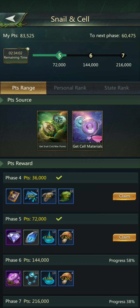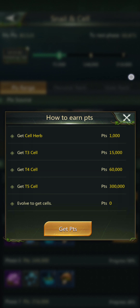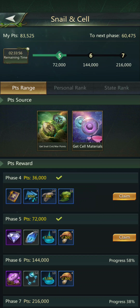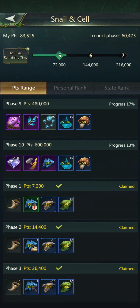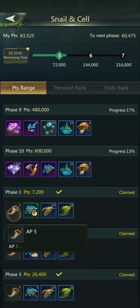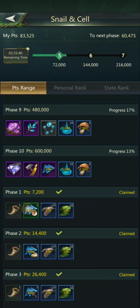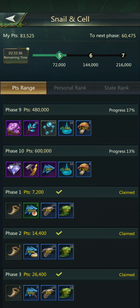You get 25 each, or by getting cell upgrade material points as follows. I've already gotten some just naturally by playing the game. Let's see what kind of rewards we're going to get. Even if you can't get to phase 10 and above, even just the first phase you get 5 AP, you get some healing — you can go through the list.